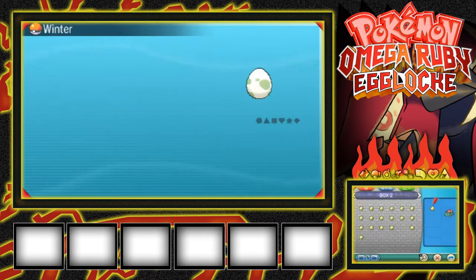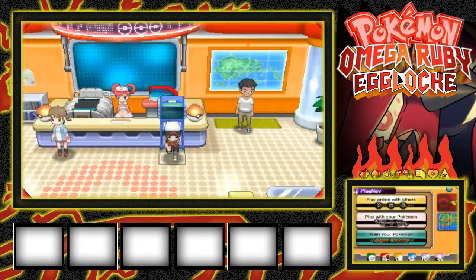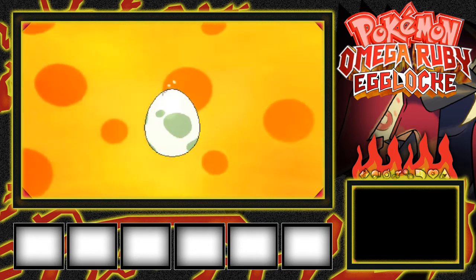I tried recording this before and the Pokemon I got was Winter out of the randomizer. Unfortunately it was a pain because I had to restart recording since the genning wasn't working. The quick hatch code wasn't working either, so I had to set that up quickly. Let's see what Winter is — I don't know if it has an item, but we're hatching the egg right now.